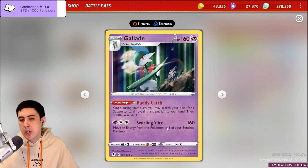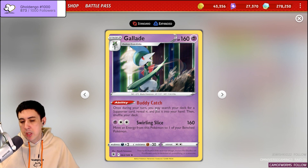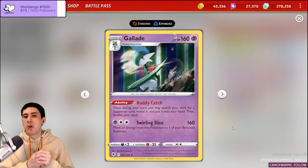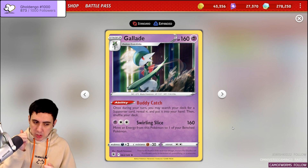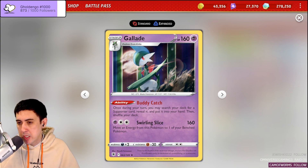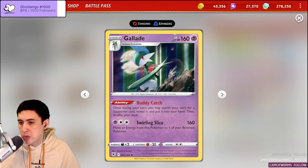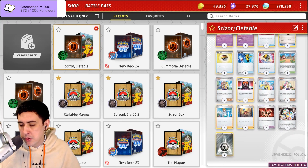Gallade has a very strong ability with Buddy Catch and can also set up for KOs with Swirling Slice. Not only can you put 160 onto an opponent's two-prize Pokemon, you can swing the energy back to your bench and get your Clefable ready to go. What does your opponent knock out in that situation — the Gallade removing this consistency Pokemon, or the Clefable because they're worried about More Moon?